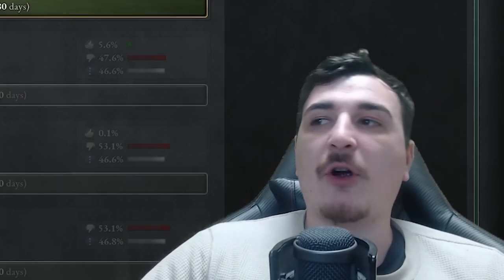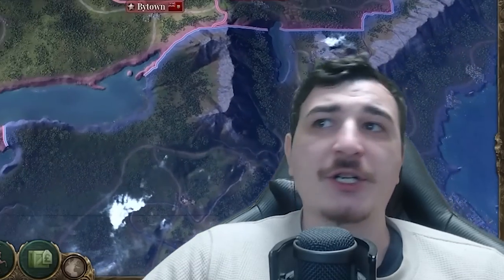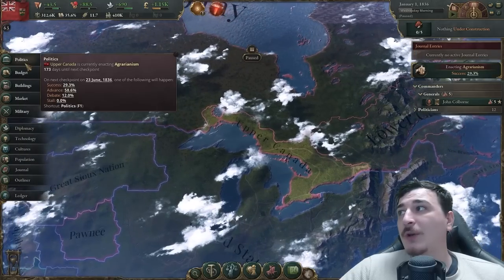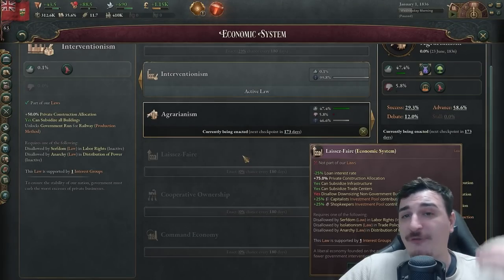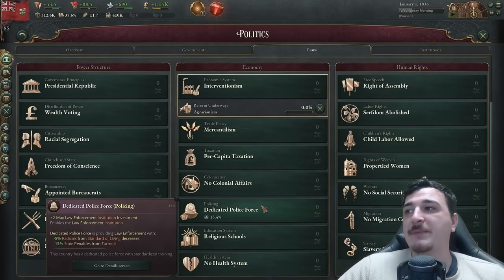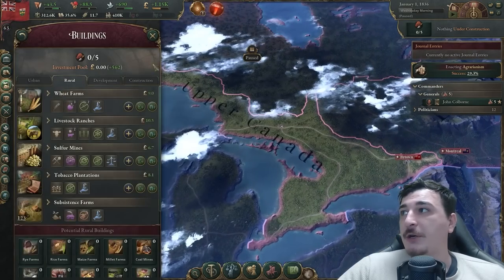I would like to get charity hospitals, but there are other things I'm going to prioritize first, such as agrarianism. I'm doing this because the initial bit of our campaign is going to focus on developing the basic goods — farming, wooding, mining and so on. We will later change over to laissez-faire, which is my preferred economic system. Once we go to agrarianism, next up will be getting charity hospitals to lower the mortality rate.